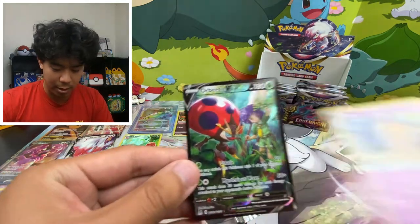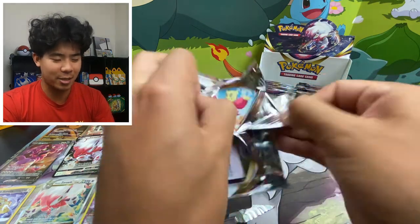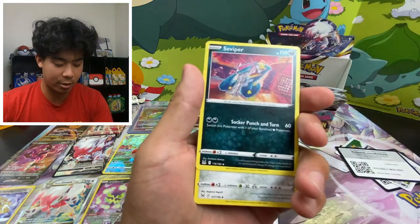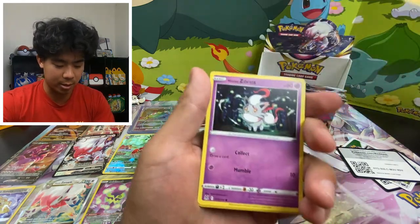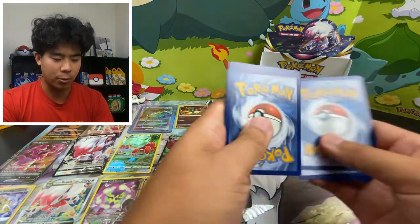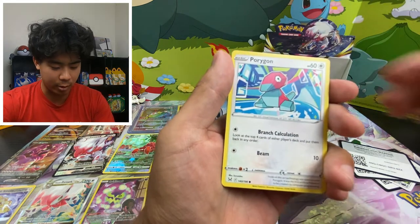And a Mimikyu. I would love to get the Centiskorch V-Max Trainer Gallery card where it's towering over everybody, or the Pikachu V-Max Trainer Gallery card — that one is amazing. If we can get a Pikachu or the Charizard card I would be ecstatic. Reverse holo. One two three four — lightning energy — Lady! Not the full art trainer or a rainbow rare, but we can get a rainbow rare Lady, that's great.